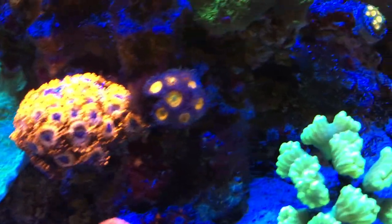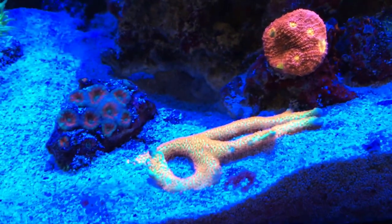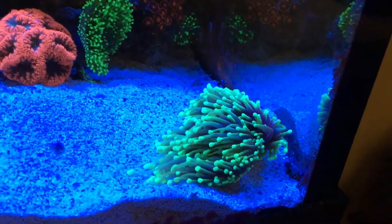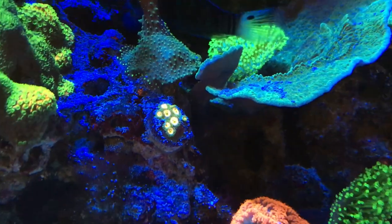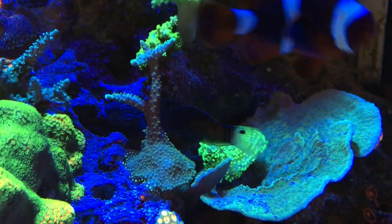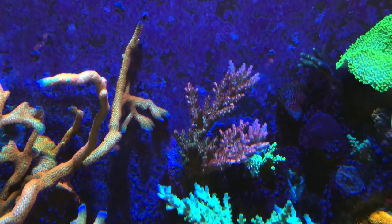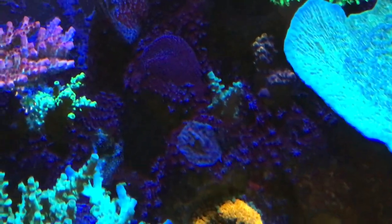We got Utter Chaos Zoas, Sunny D's, a nice Chalice there. And that's just a broken piece of the Forest Fire Digi. Some Acans. Candy Canes. We got a little Torch over here. We got some Blastos. Some Laser Lemon — it's like pink centers and green skirts. Smooth Skin Acro there. We got Bounty Caps kind of taking over here. Then here we got Joe of the Coral Acro — it's got the Blue Tips. A nice Red Planet in the back, growing gangbusters. We got some frags of other Acros that I've picked up, settling in.